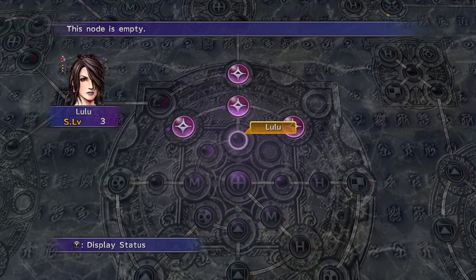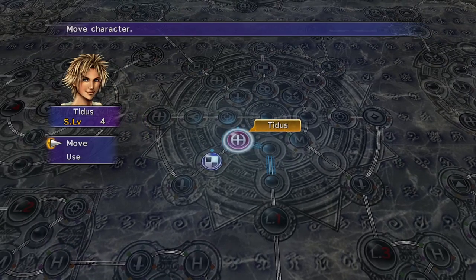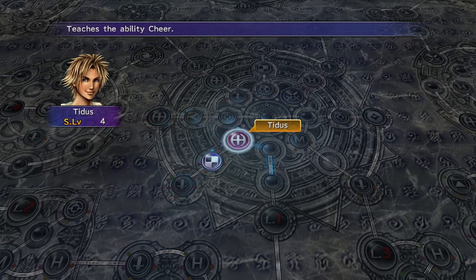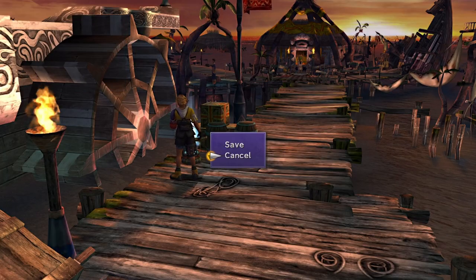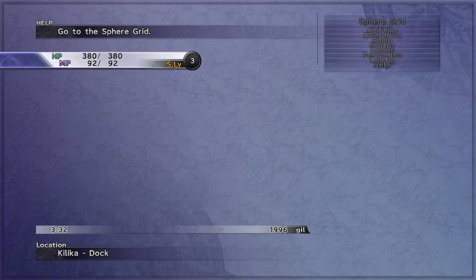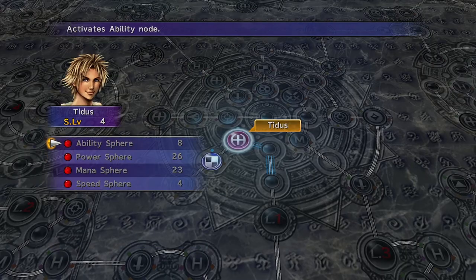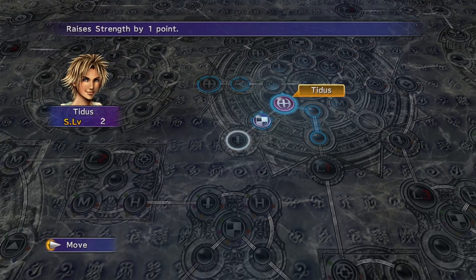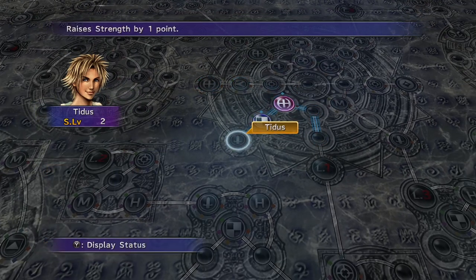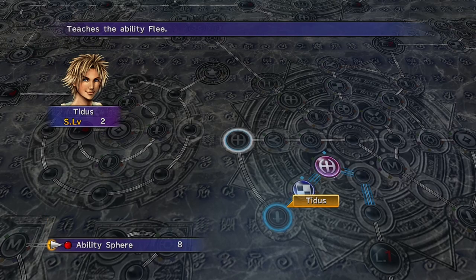So, we have Lulu — Lulu's got a couple. And Yuna. And then we have me here, so... Move. Yes, location. They're gone. Nope — paused it. Alright, sphere grid. Tidus. Fuse. Alright, move. Let's go here. Put one here. Yes, use this location. We should either put on an ability sphere or a power sphere — let's put on a power sphere.